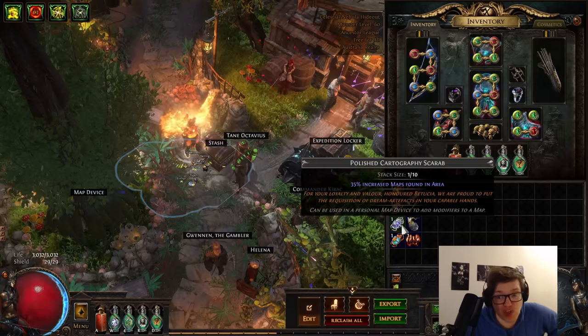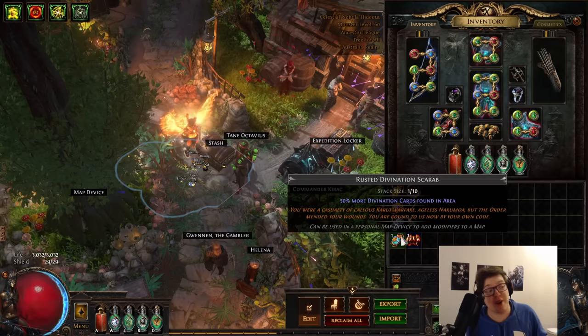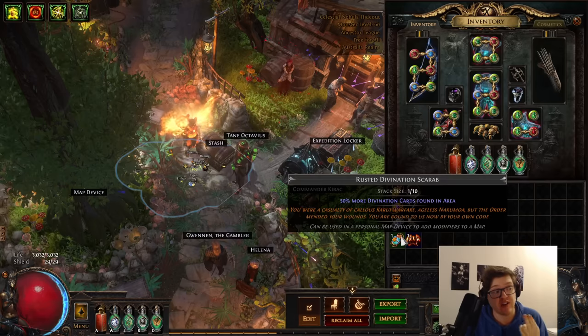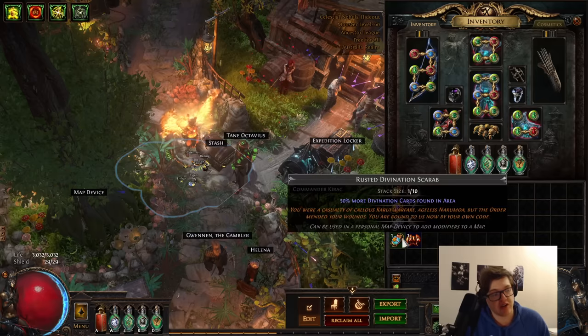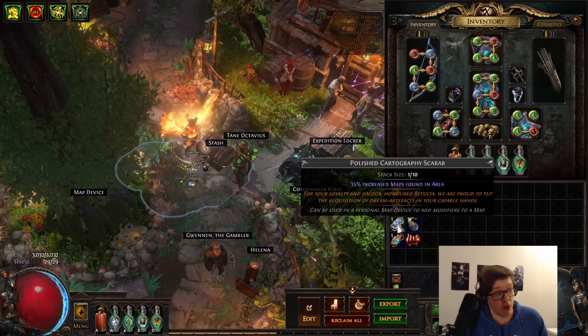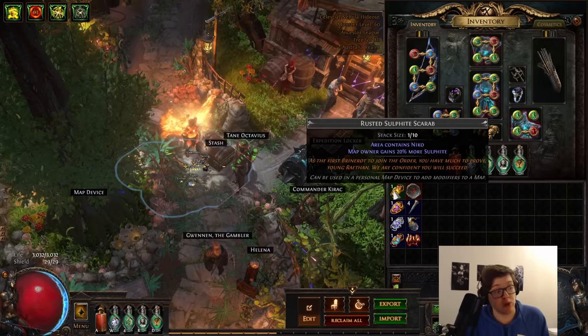For scarabs I used rusted sulfite scarabs, gilded breach, polished cartographer, and rusted divination scarabs. There are two really big drops that come exclusively from breach: the Chosen divination card, which drops from boss class hands, and special breach uniques which can drop from breaches in maps. It's currently not known whether scarabs affect the drop chance of these, but there are interesting options — you can upgrade your rusted divination scarab to polished or gilded, replace your polished cartography scarab with a reliquary scarab to potentially increase chances of breach uniques, or swap your rusted sulfite if you go that route. There is also an incredibly expensive unique called Skin of the Loyal which drops from breaches but is very rare.